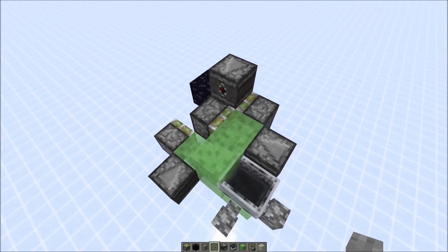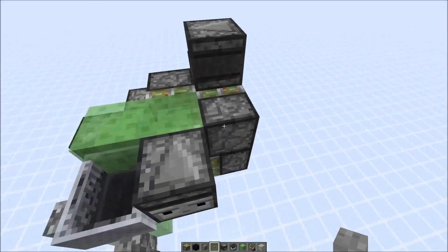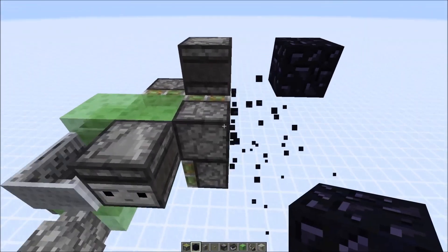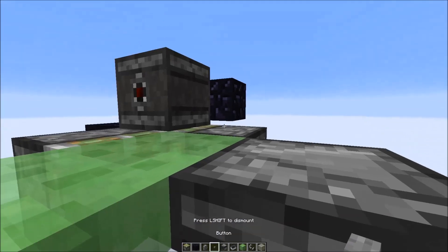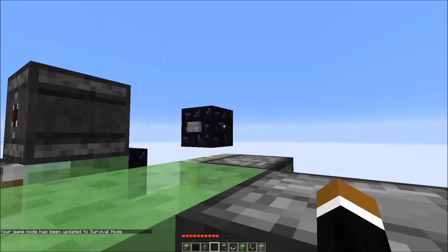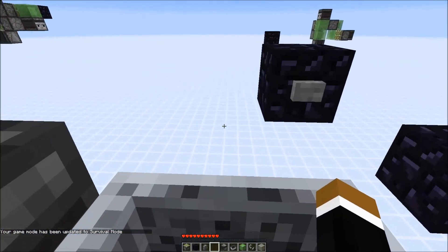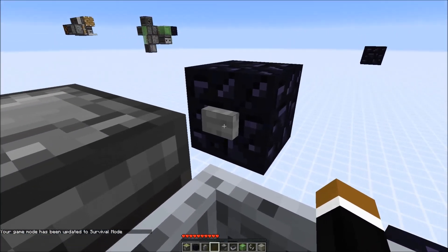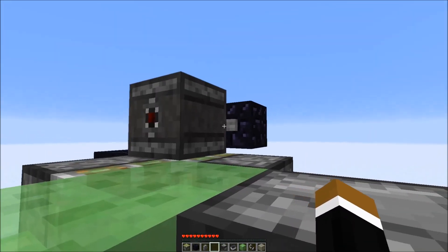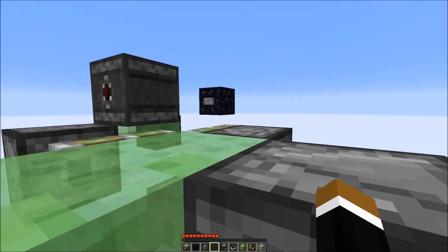Now we need to activate this observer here, which is a bit hard from this position. We could try to do the same — let's see if we can reach the button. Improvising here. Yeah, it should be possible. Yeah, easily reverse direction like this.